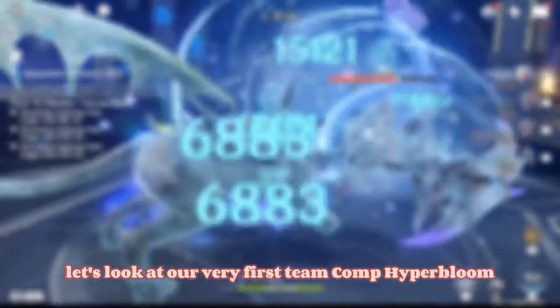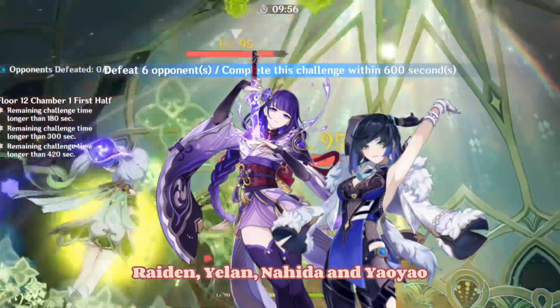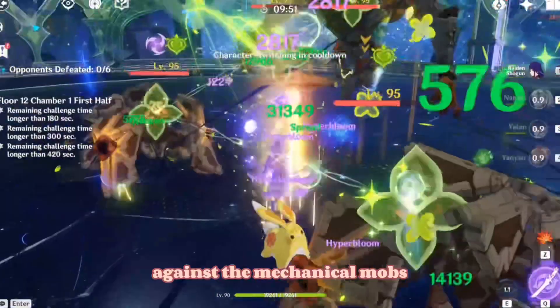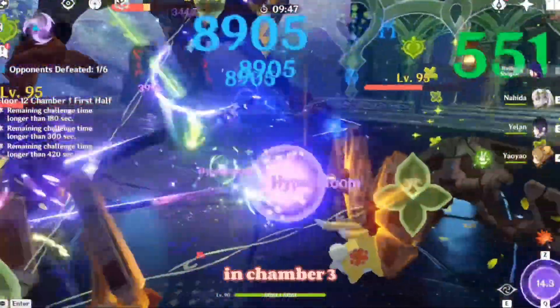With all that out of the way, let's look at our very first team comp: Hyper Bloom. The Hyper Bloom team I used consists of Raiden, Yellen, Nahida, and Yao Yao. This team performed amazingly well against the mechanical mobs since this team paralyzes them — it is essentially Abyss's kryptonite in Chamber 3.